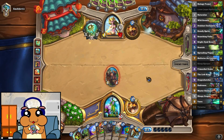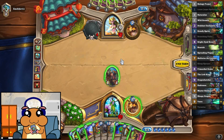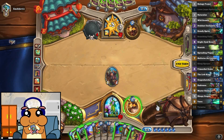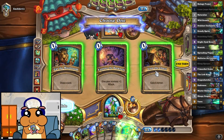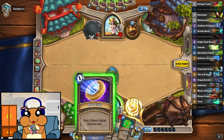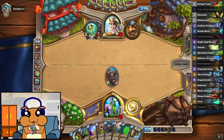Now we know what he's playing. That's a Malygos... Malygos Druid. In which case, the best course of action is to armor up as much as possible. Besides, we already have a decent number of threats in our hand, so drawing more cards is not actually necessary. We just need to get to a high mana crystal count.